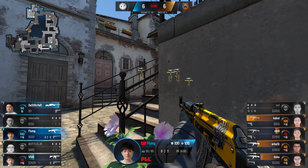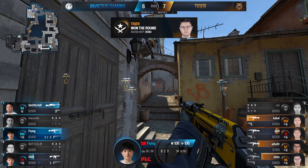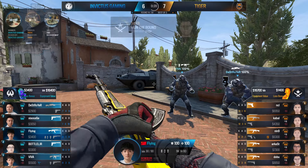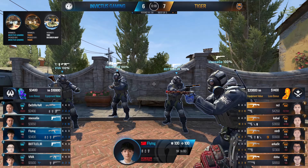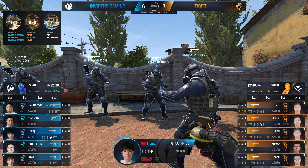Even losing to an MP9 at times. The economy of Invictus never really got built up because of it — they're just having to save. It will be a four-man save on the T side as well, so their money is pretty much set for the end of the half. And if they go into the second half with a 9-6 lead, Tiger are definitely in the driver's seat.